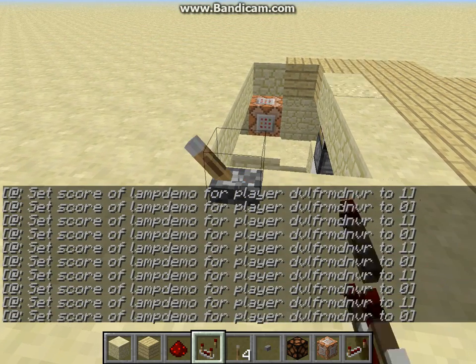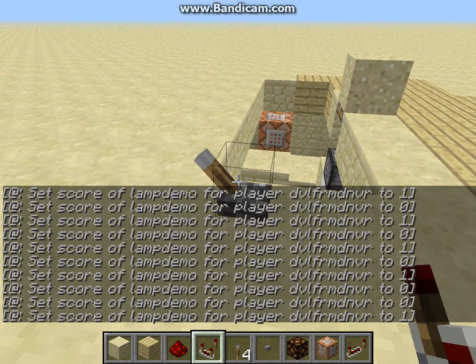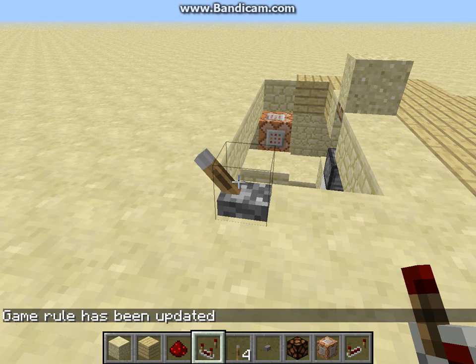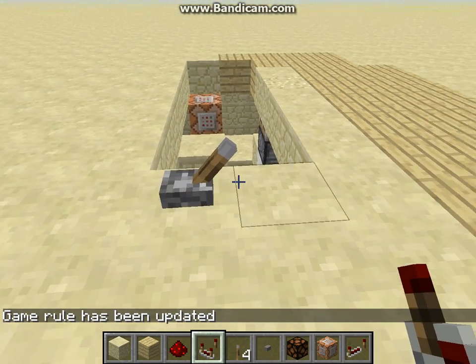One other thing I almost forgot — as you see when you're flipping these things on and off, or if you have these things going automatically, it can get annoying where it fills up your chat bar. The way to disable that is go in and set a game rule. This one is commandBlockOutput — command with a lowercase C, then Block with a capital B, then Output with a capital O — and you can set that to either true or false. We want to disable it so we say false. Now as we flip it we don't get that annoying message anymore.